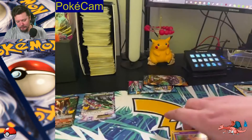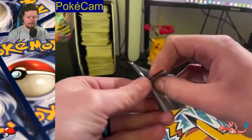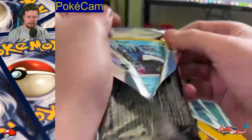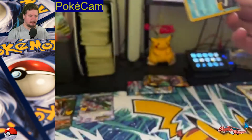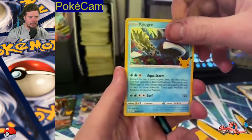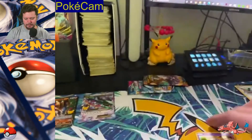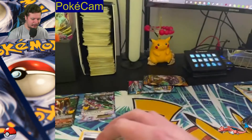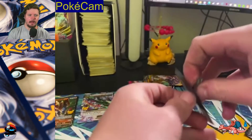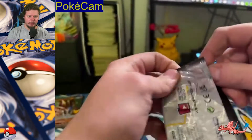I do have that one, but I'm excited about pulling another one. That pack opened way easier. Code card will go here. We've got Kyogre, Xerneas, Cosmoem, Professor's Research — nothing in that one. Two more. I want the Umbreon and I want the Mewtwo.